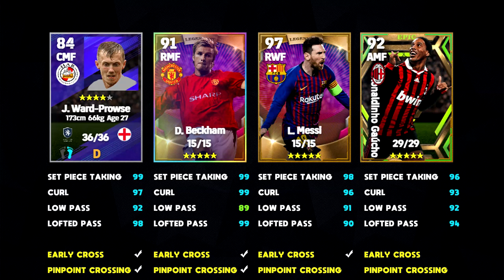Look how he stacks up against Beckham, Messi and Epic Ronaldinho. Going left to right: set piece taken 99, 99, 98, 96. Curl — Ward-Prowse is second best behind Beckham. Low pass — also second best, tied with Ronaldinho. Lofted pass — 98, just behind Beckham's 99. He also has pinpoint crossing and early cross the same as Beckham, which Ronaldinho's Epic card and Messi don't have. What you're getting for 47,000 GP is an absolutely insane card.